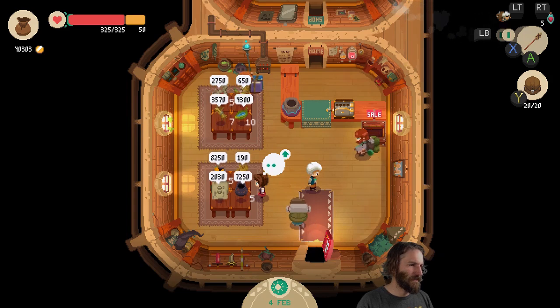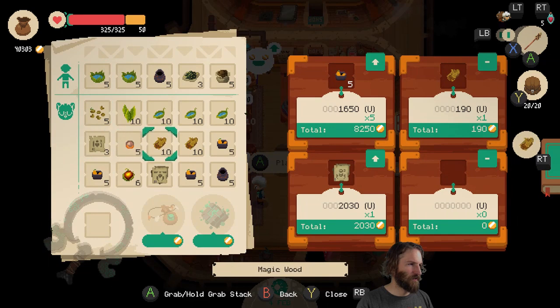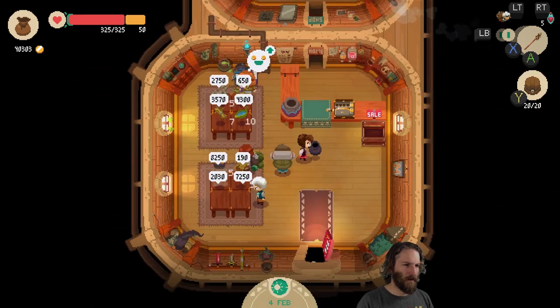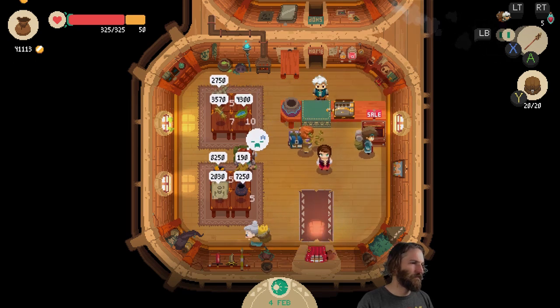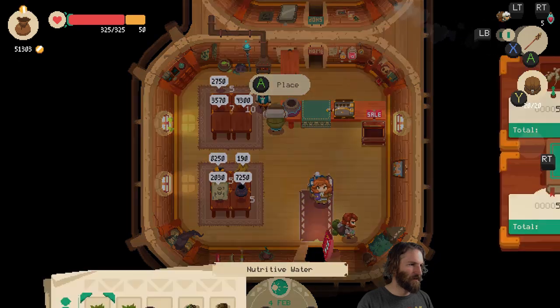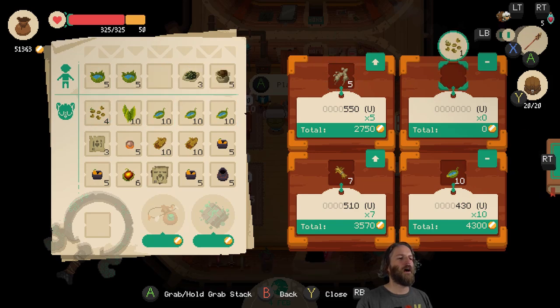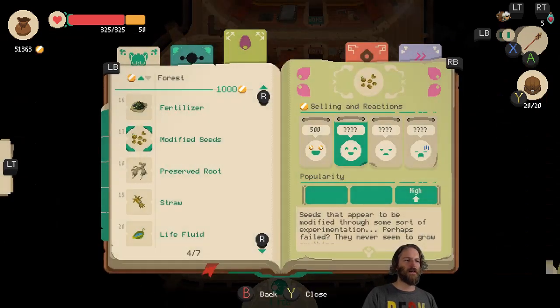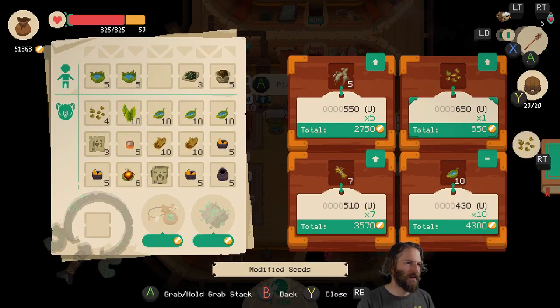We put that to 190. Loads of people are going to buy all of this stuff and it's going to be expensive. There's 7,000 coming straight away — in fact, I got a tip. And that was too cheap, whatever that was. That was the modified seeds. Let's quickly fix that situation. Most of the stuff has been priced. It's under high demand, which means we're not going to get a clear price anyway.